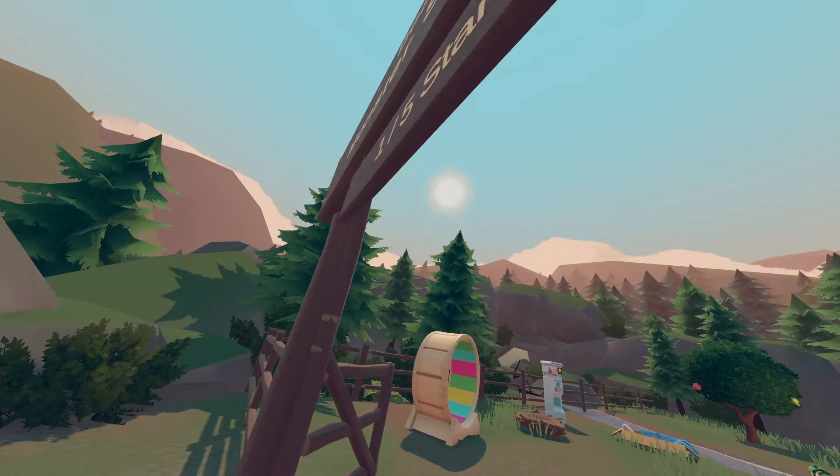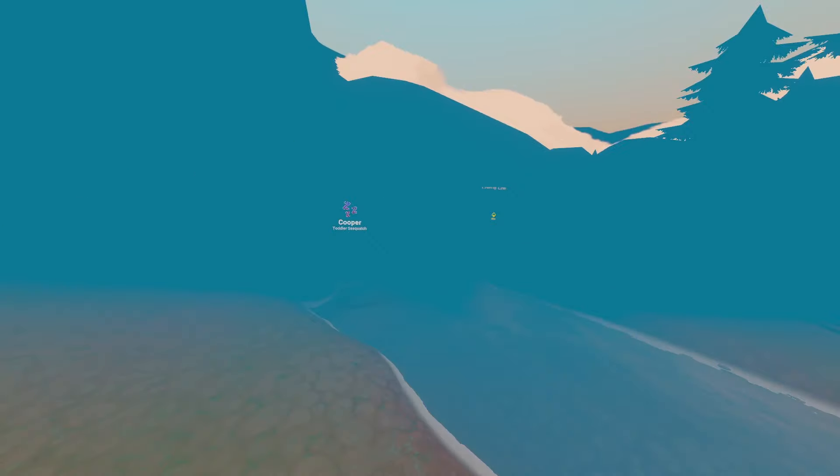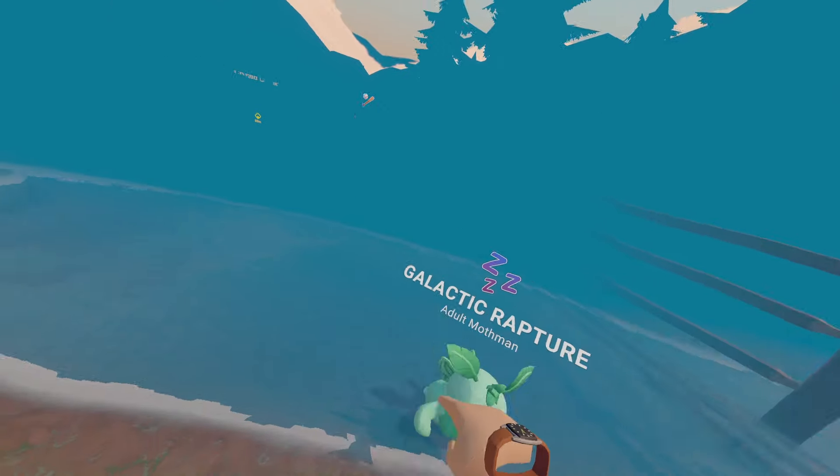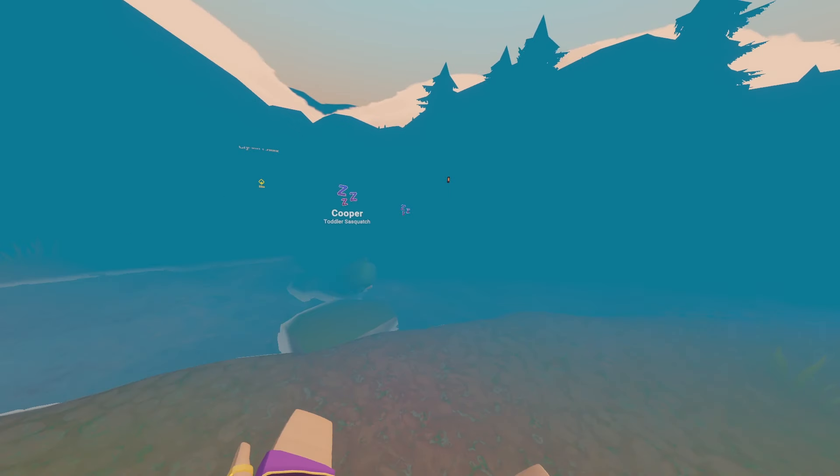Now that my sanctuary is one star, it actually expanded a little. I wonder if glitching out the map will be easier. Bug 11: if you go into the water in your sanctuary and reset your position, you'll have the water effect without being in the water.